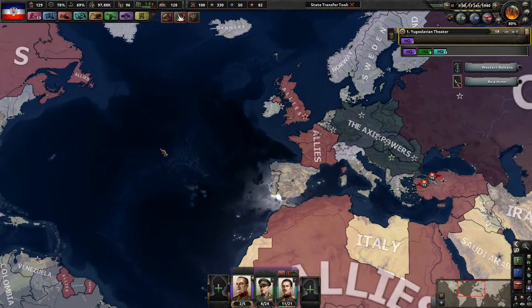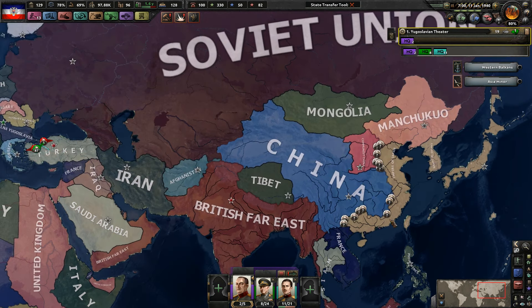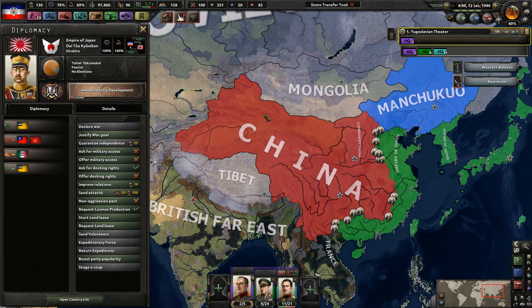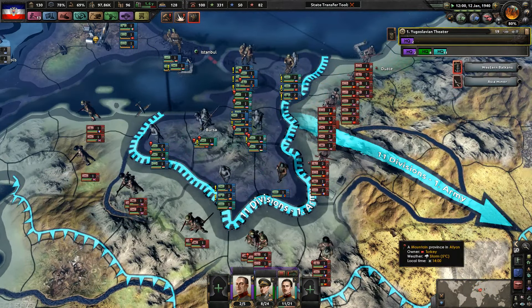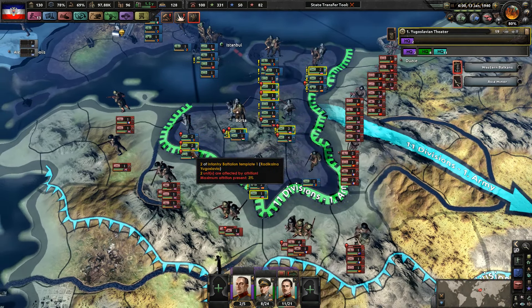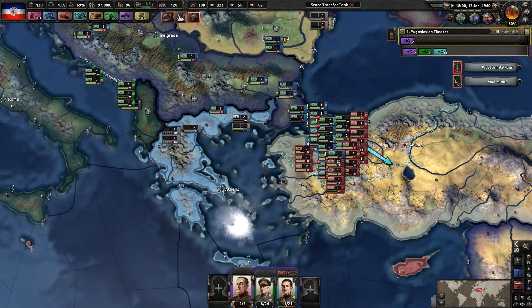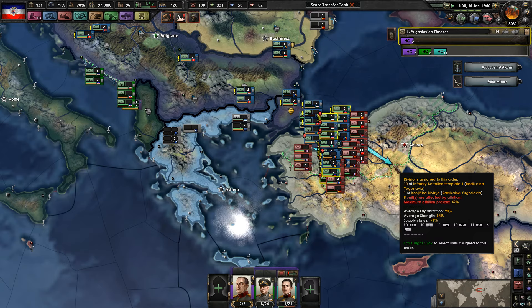Yeah, so we're going to have to deal with the United States at some point as well. And Japan, if you could just join our faction as well in the future, that would be so nice. But even though Turkey still has like six to eight divisions, they are now just in the allies.